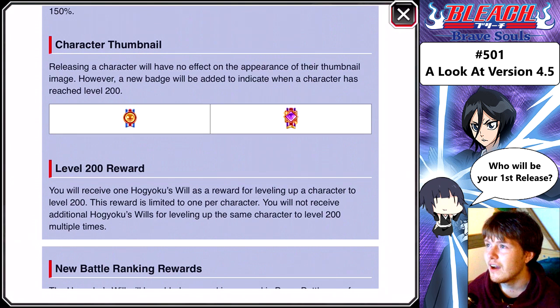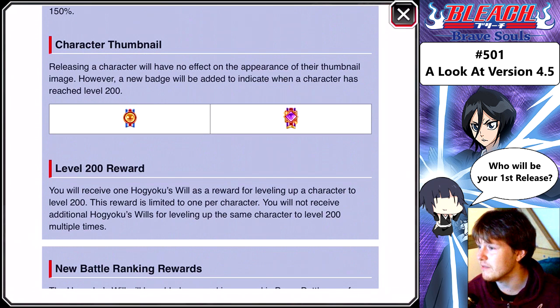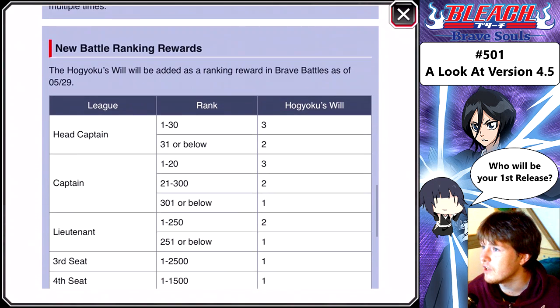So basically you're not getting spirit orbs — I saw that coming a mile away and I'm completely fine with that. You have to understand that when you release your character from 150 to 200, it's the same character. It's not a new character. So there was no way you were going to get more spirit orbs. I know everybody wanted to — it would have been nice — but I saw it coming a mile away and you're just going to have to deal with it.